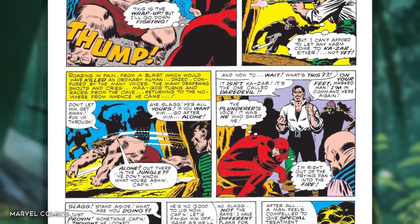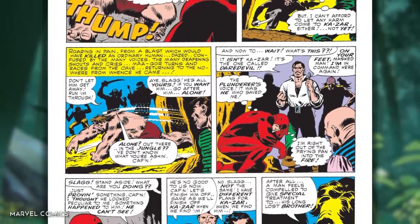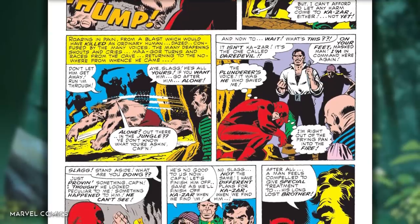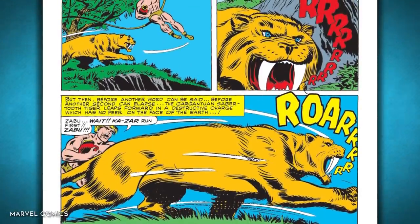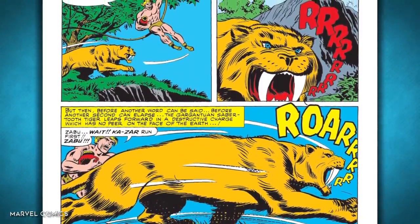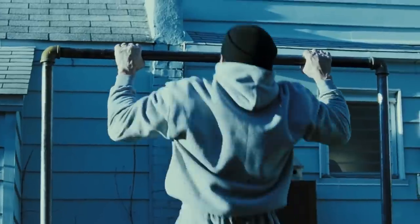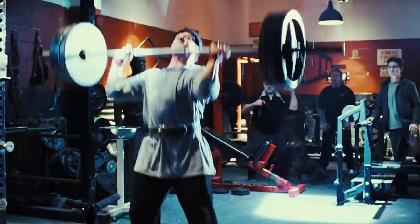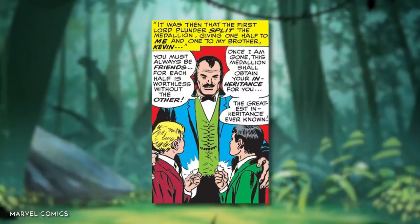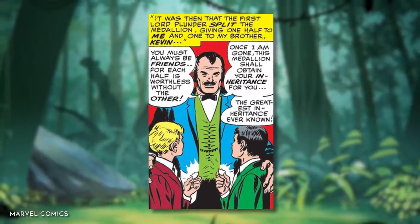Fast forward some time, and Lord Plunder and his son Kevin are in the Savage Land, where Lord Plunder is struck down by the barbaric tribe that exists there. They're about to do the same to Kevin when the child is saved by a saber-toothed tiger named Zabu. Kevin is given the name Khazar and, after a few training montages, suddenly Khazar is the protector of the Savage Land. His father left him a medallion of anti-metal that he split in two to give to his two sons.